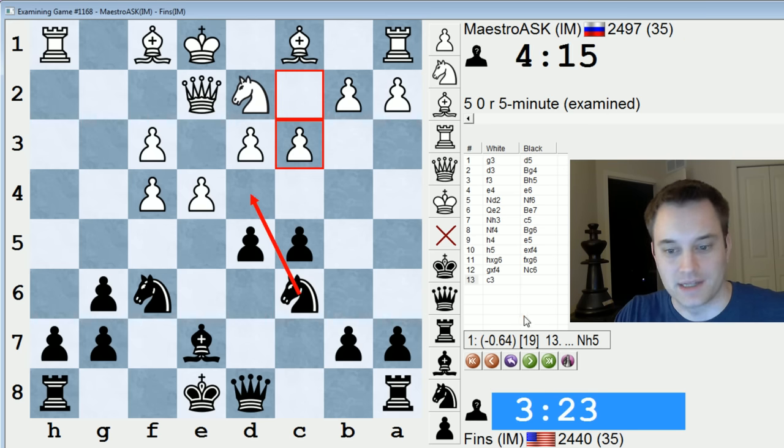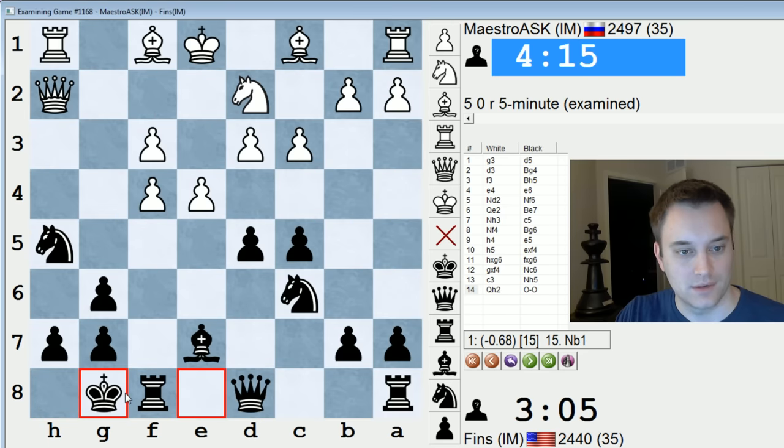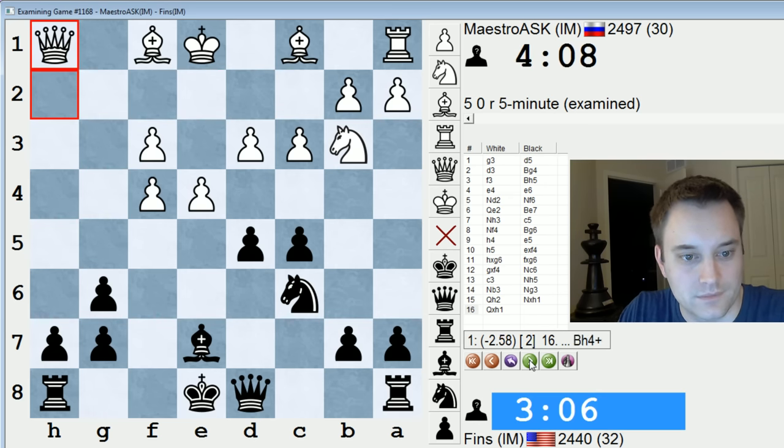So c3, a natural move stopping knight d4. But now it likes knight h5 even more than on the previous move. Threatening knight g3 and knight takes f4. My opponent played knight b3 instead of queen h2. And here if I castle, black is much better. What if they play f5? There's bishop d6, and white has dark square problems — the g3 square is weak. So knight b3, allowing knight g3, and I've won the exchange, and white doesn't have any particular compensation.